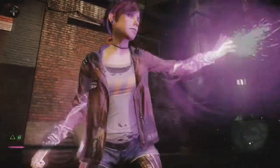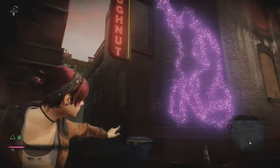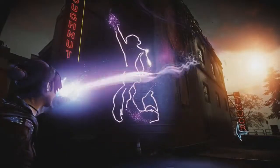Lumens and Lumen Racers aren't the only way to acquire points to upgrade Fetch's abilities. There are also neon graffiti challenges scattered around Seattle. These are pretty much the exact same as the spray paint challenges from Second Son, and some of them look amazing.